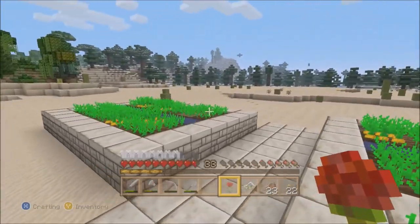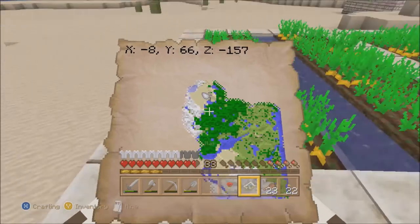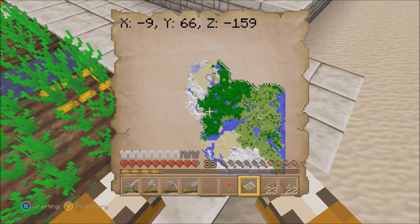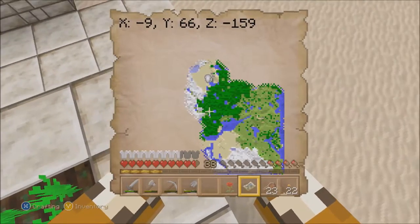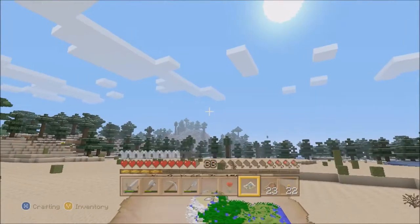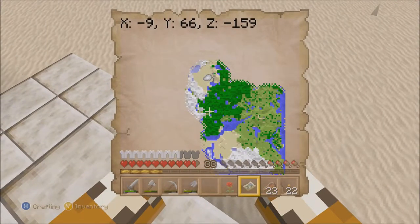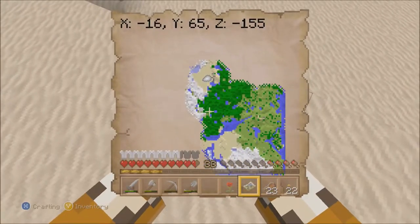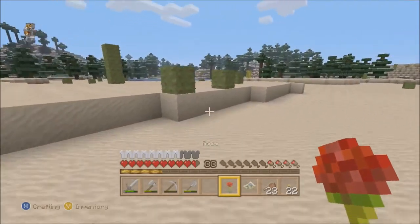Holy shit, this is awesome. I kind of want to make the base out here a little bit. But it'd make it a little difficult to reach through all that forest there. That won't be good. I guess I could go around it through the snowy biome — maybe just go through the desert there and then come up through the winter biome. Maybe — that'll maybe work.